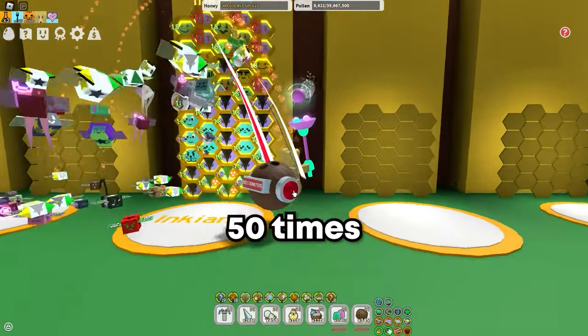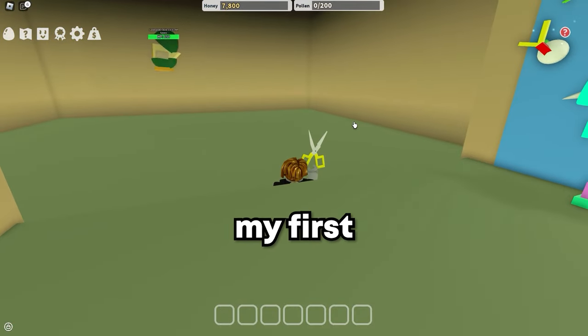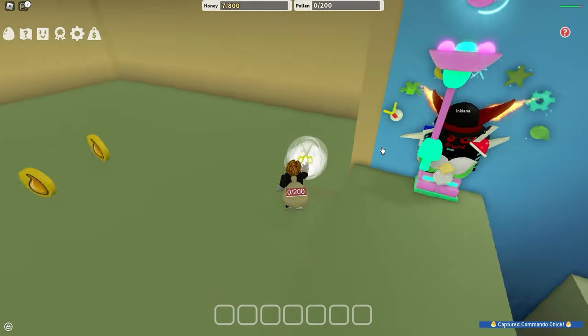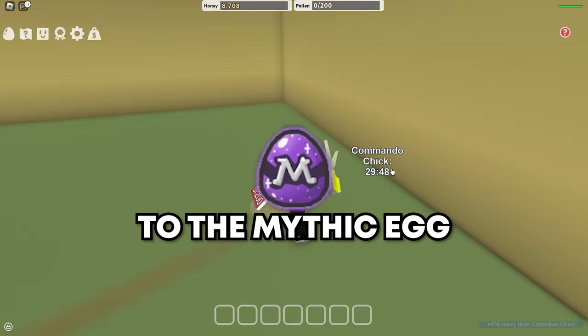Defeating the Commando Chick 50 times requires a lot of power, so I'll use my main account to deliver damage quick. Here is my first Commando Chick. The cooldown is 30 minutes. Now let's start the journey to the Mythic Egg.